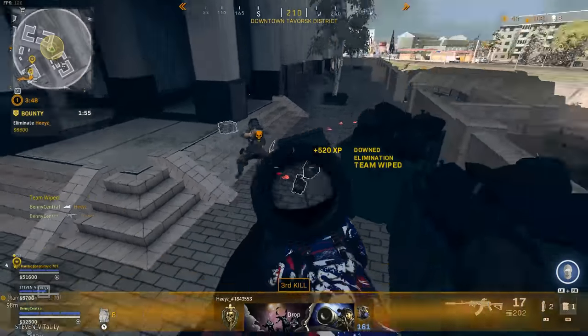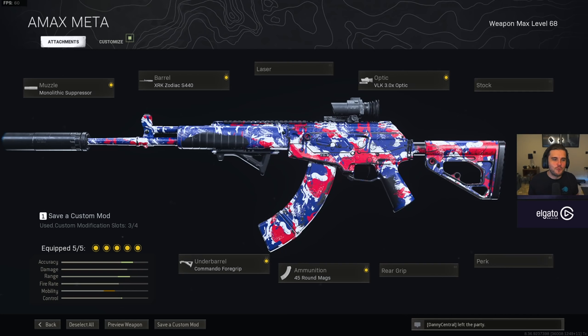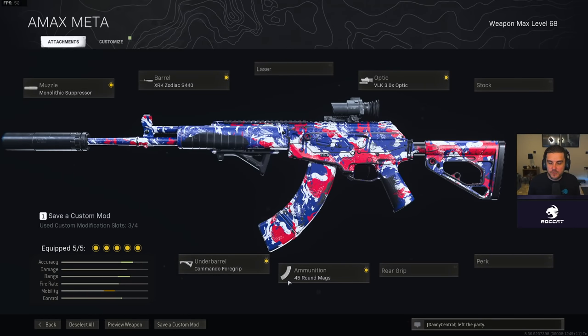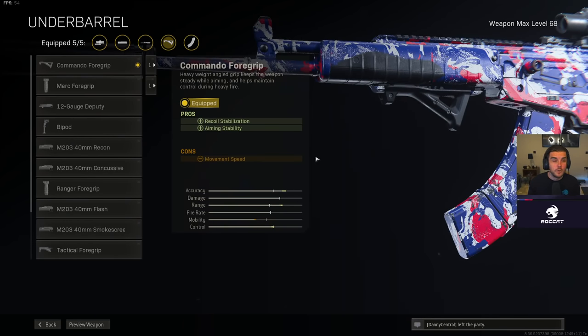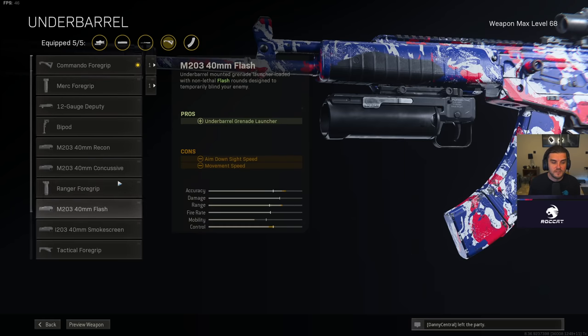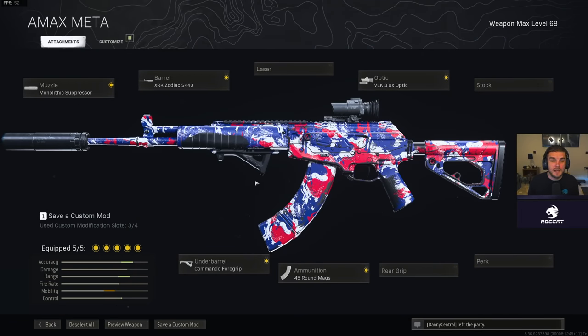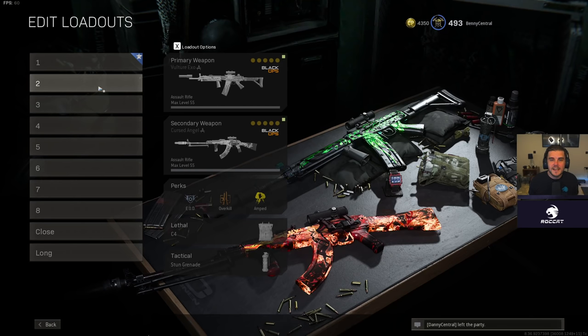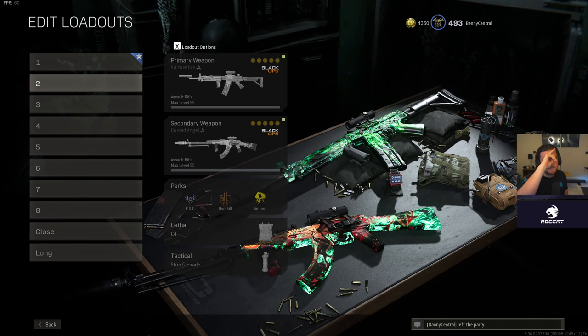Here is the best assault rifle in Warzone: with the monolithic suppressor, the XRK Zodiac barrel, the Commando Foregrip, the 45-round mag and the VLK 3x optic. If you really struggle with landing your shots you can change the Commando Foregrip for the Ranger, though I personally wouldn't recommend that as you don't want to punish your ADS speed. But if you run on 120 FOV with affected field of view it's actually really easy to use. Those were the top seven mid to long range weapons in Call of Duty Warzone — let me know what you're going to be using down in the comments and I'll see you next time.